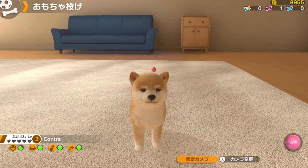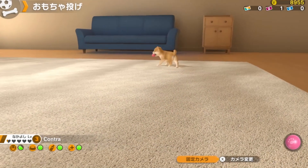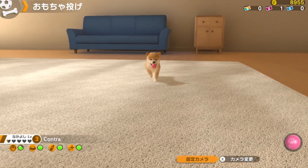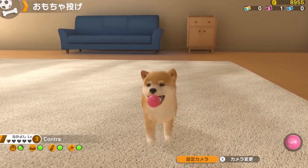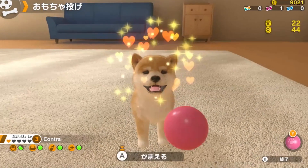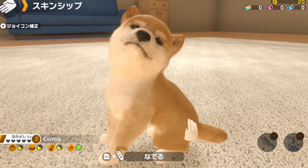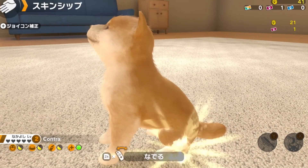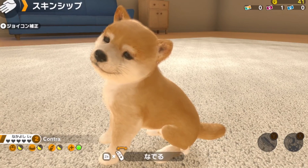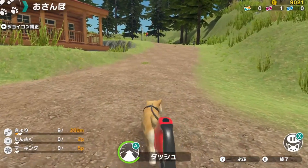If you have any experience with the Nintendogs franchise, then you'll be right at home with Little Friends Dogs and Cats. Like in those games, you're responsible for taking care of the wants and needs of an adorable little pet of your choice. There are six different breeds of dogs to choose from, and once you get far enough into the game, you'll also unlock three cat breeds to bring into your home. While the amount of activities available to you is considerable, they tend to fall flat in a few different ways.